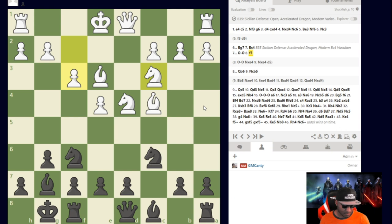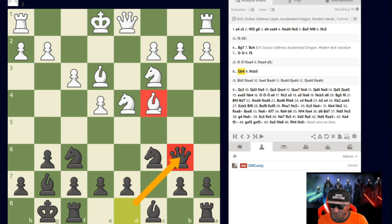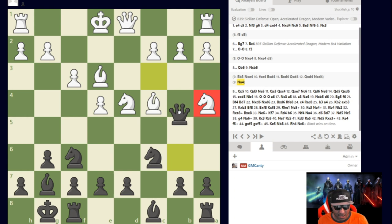The move here is Queen to b6. It causes White so many problems immediately — I'm threatening the b2 pawn, and it connects to the bishop on c4. For example, after Knight a4 to hit the queen, Queen to b4 check and capturing the bishop on the next move. You are in serious trouble.